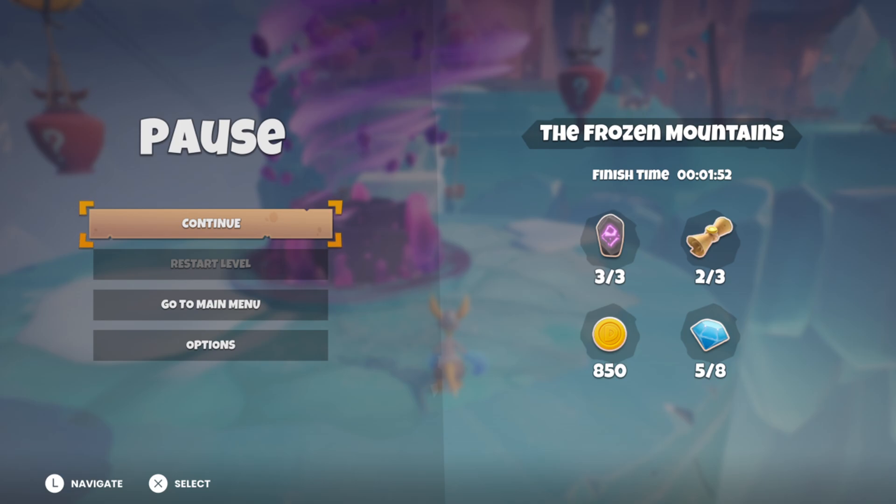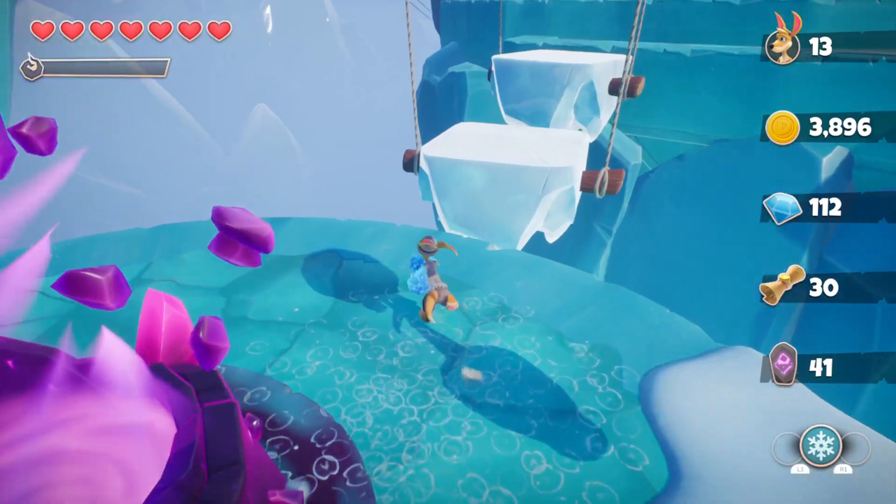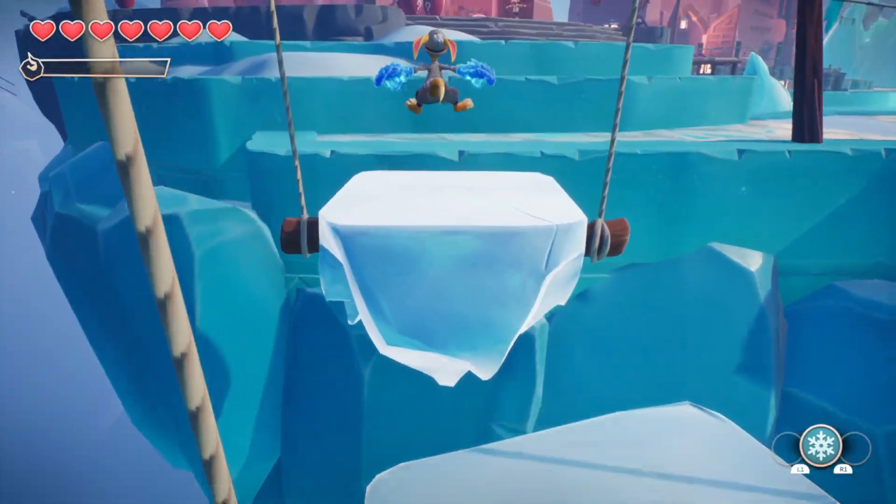Alright viewers, welcome to more of my KO the Kangaroo PlayStation 5 playthrough, and the Frozen Mountains world continues. I previously did the icy slopes, which I missed one gem in, which is no big deal. In this part, I'm going to see if I can finish up the hub world and then prepare to go and see the oldest one — the Temple of Spirits.